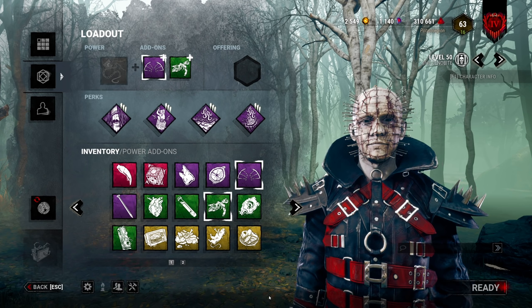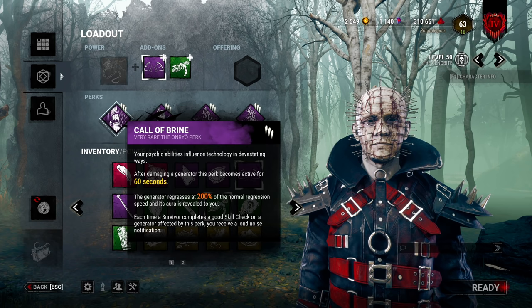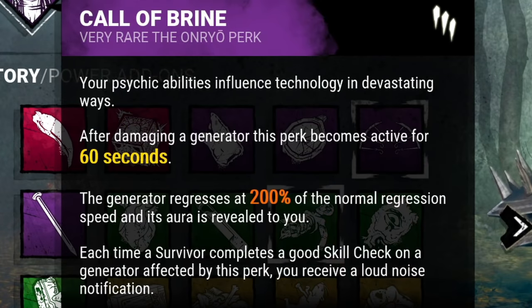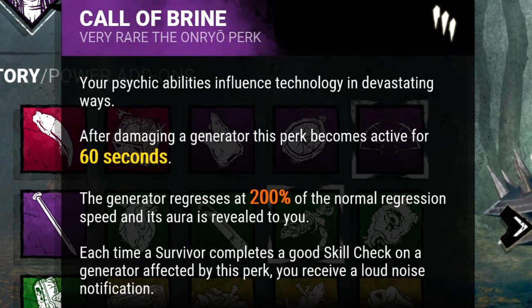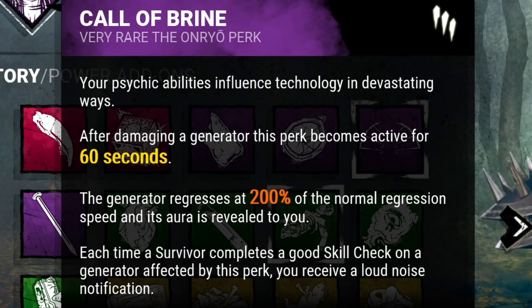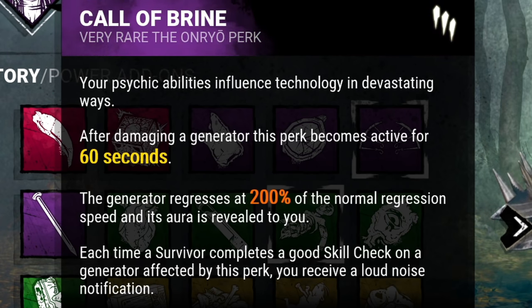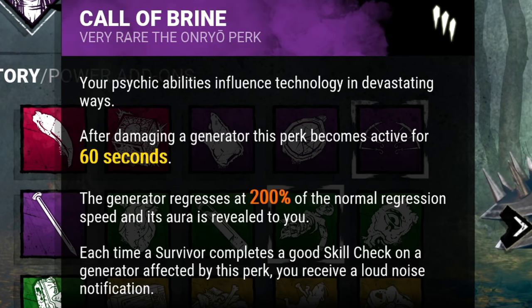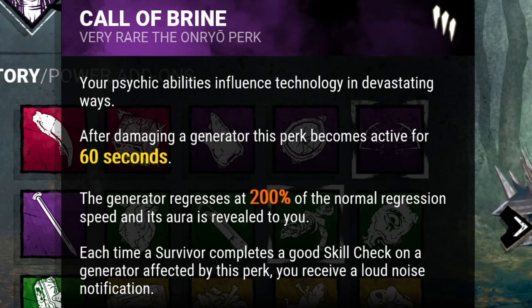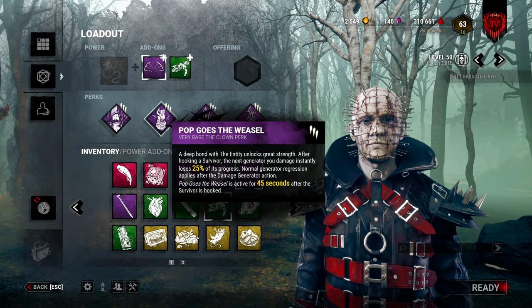Let's get straight into it and talk about this build. The first perk I'm bringing is Call of Brine. Every time you kick a generator it will regress at ruin speed, meaning you have a free Ruin permanently as long as you kick generators. For the next 60 seconds, every time a survivor does a basic skill check you get information letting you know someone is working on that gen — a great source of information and slowdown.